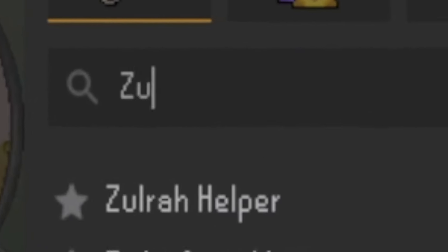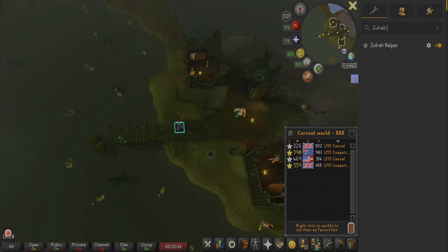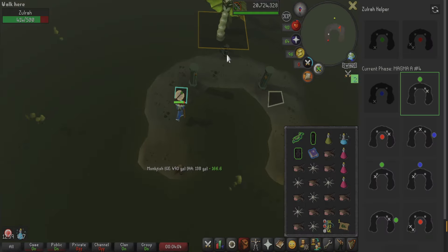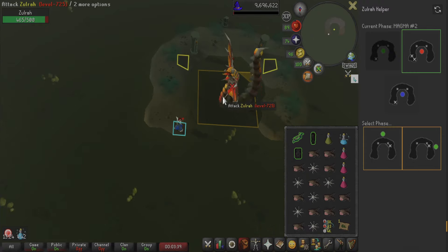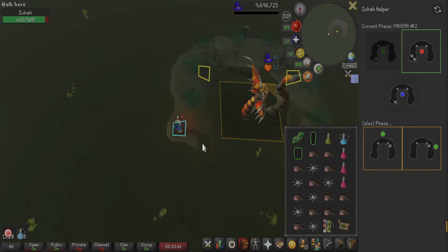I highly recommend getting the Zolra Helper plugin on RuneLite — this makes it super easy. I'm going to give a brief breakdown of each phase in case that's all you need, but then I'll go more in-depth with a full run and explain how the Zolra plugin works, the phases, and some tips. You'll see on screen she is green, meaning Zolra is attacking with range, and I attack her back with magic. Now she's red — I again attack with magic, and you don't need to pray on this phase. Just move.